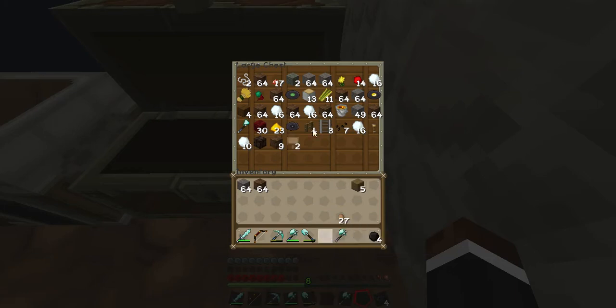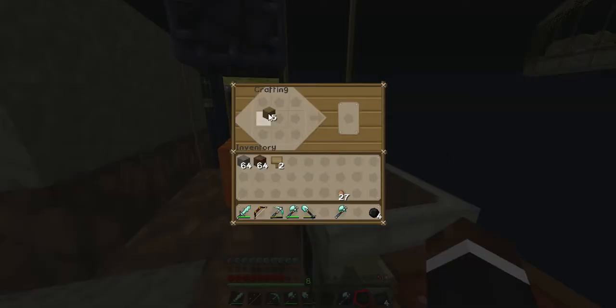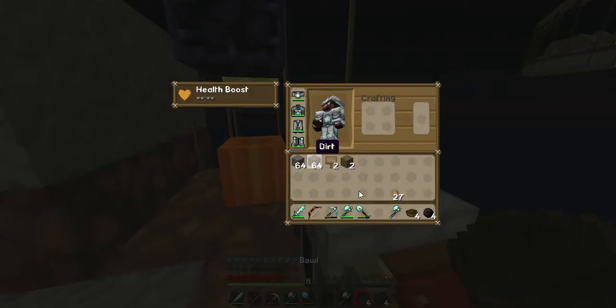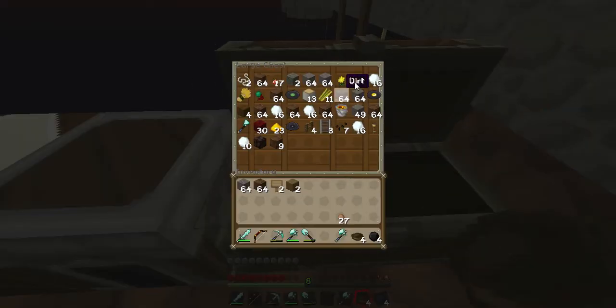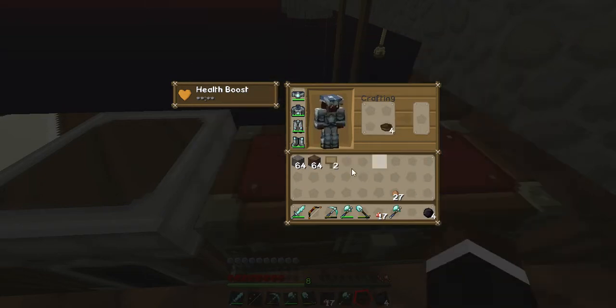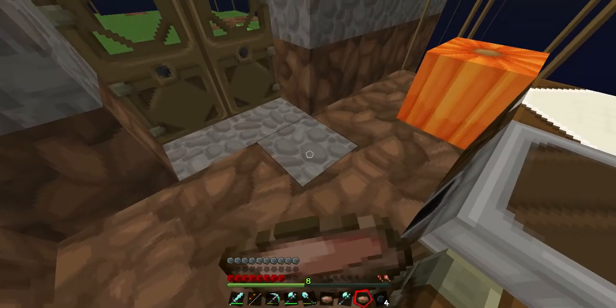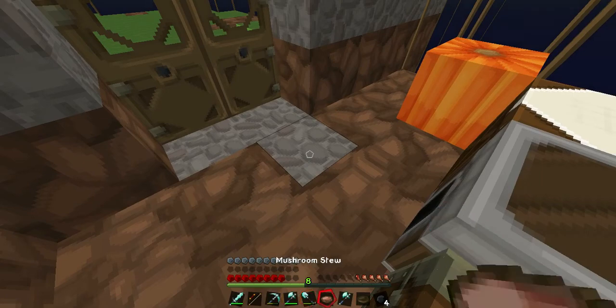We can make some mushroom stew as well if we want to. I might do that right now, just so I stay not hungry. Actually, grab the signs and put them in my inventory. Let's make a bowl — I've never really made a bowl, I think it's just like this. Four bowls. Where are my red mushrooms? Let me put that wood back. I don't really know how much one of these actually heals, but I know I can make quite a few. That heals quite a bit.